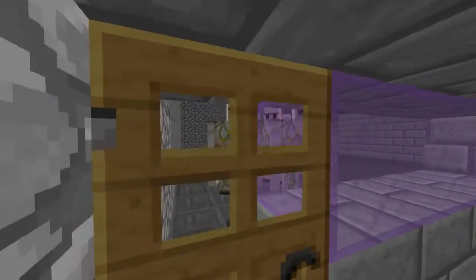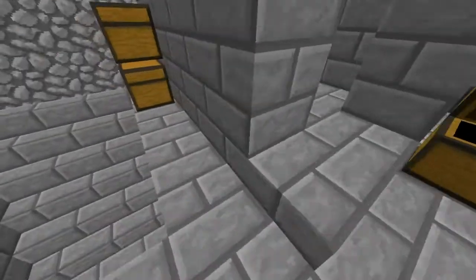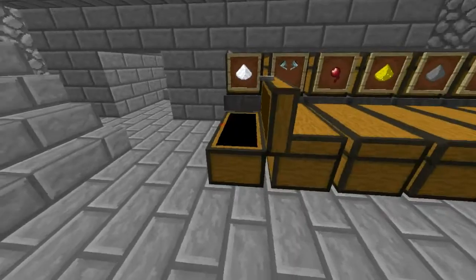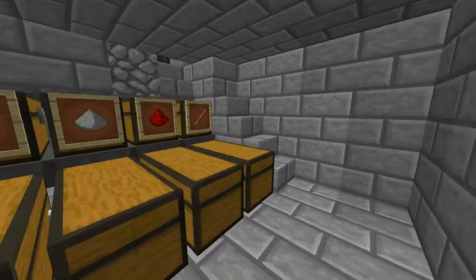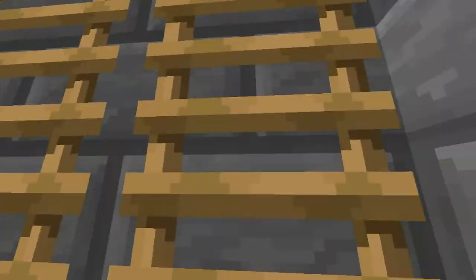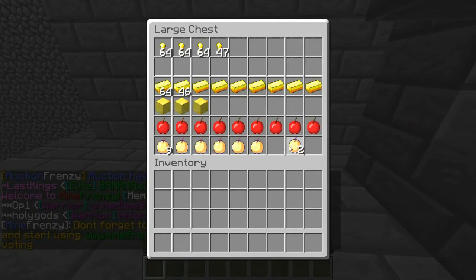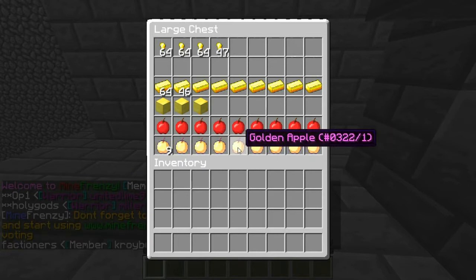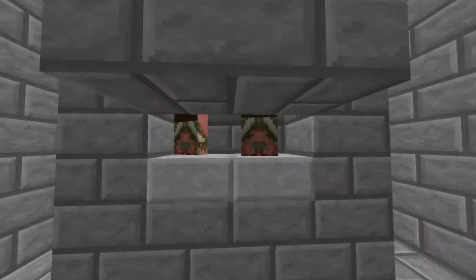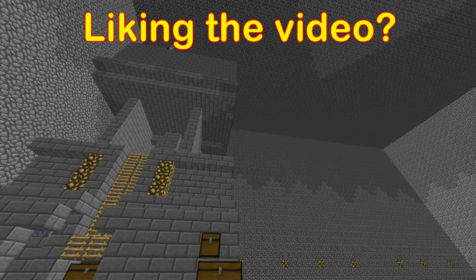We've got iron golems in there with four witch spawners just demolishing the witches. We collect the loot in here — I tried to make an automatic sorting system with comparators and it worked for a bit but then it broke. The witch grinder is very nice for potion ingredients. For the pigman grinder, we've already got about 17 or 18 god apples, and it's got four pigman spawners up there.